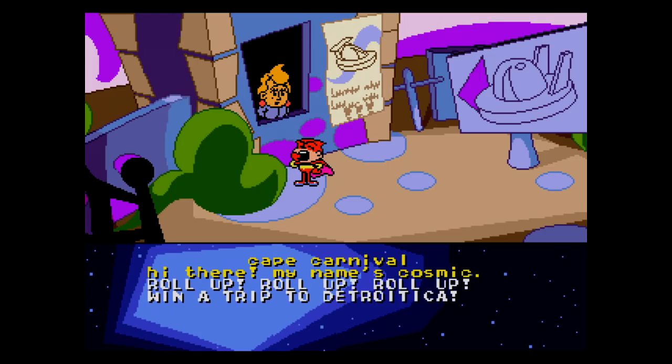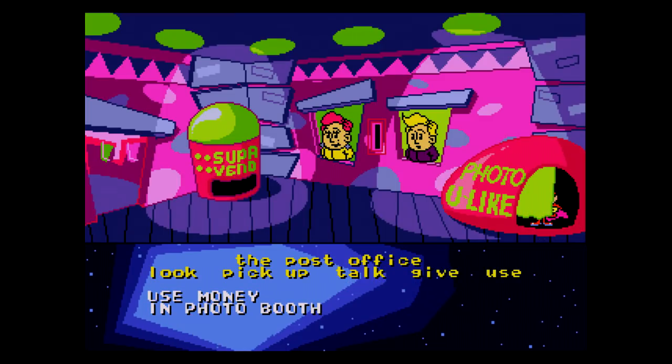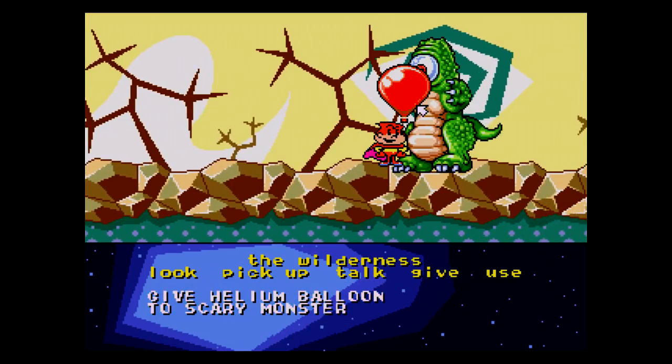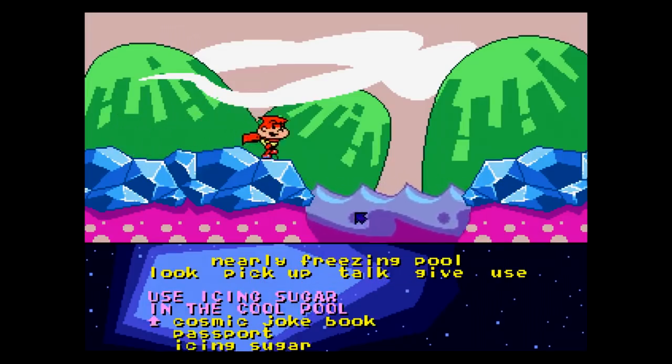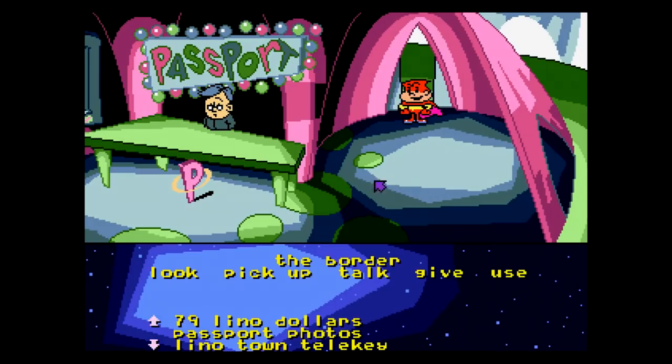You talk to a guy who mentions a bumper car race, but you need a driver's license to compete and you don't have one. From there, you head over to the post office, get some pictures taken, and get a passport which unlocks the next area. You give a balloon you found to this one-eyed lizard thing, you freeze this lake with iced sugar, and yeah — this game is just a little weird and slightly unintuitive, so you really gotta try anything and everything in order to proceed.